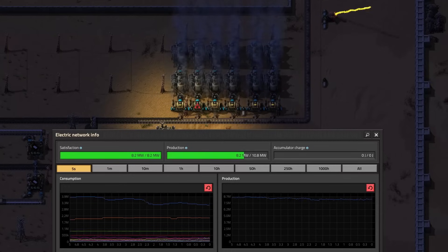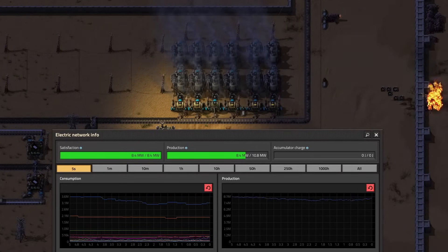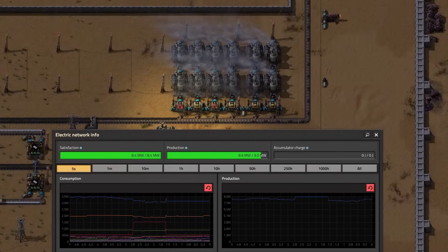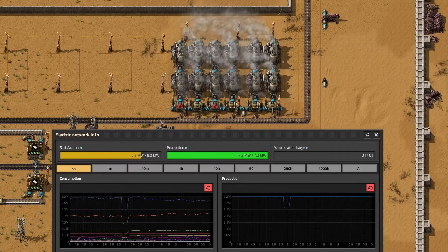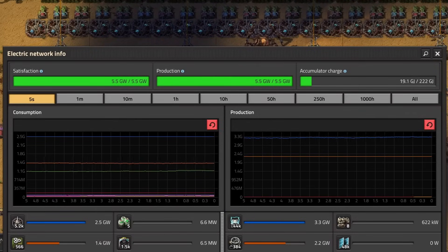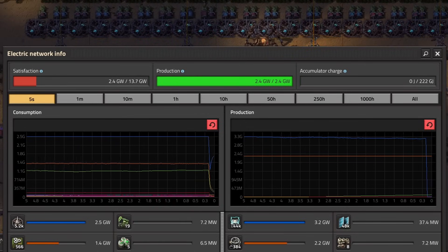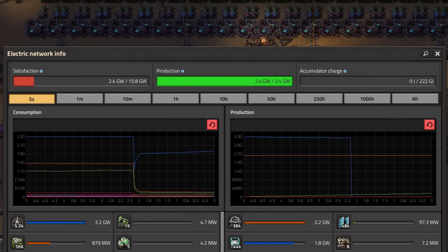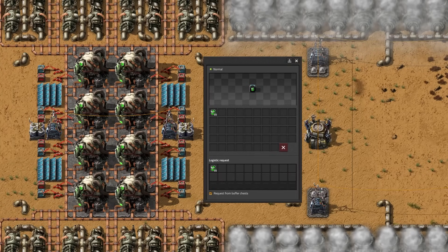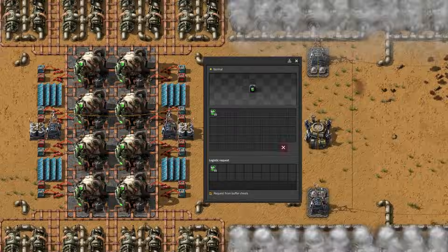How reliable is each energy source? Steam engine power is unreliable because of its fuel dependency — if production or transportation of coal breaks down, your base will lose power, which can lead to a brownout or blackout. Solar energy is very reliable as long as the amount of installed solar panels and accumulators matches your base's demand; if not, you will blackout during nights. Nuclear energy is very reliable as long as your nuclear power plant is built well, but since mistakes can happen, I rank it lower than solar energy.